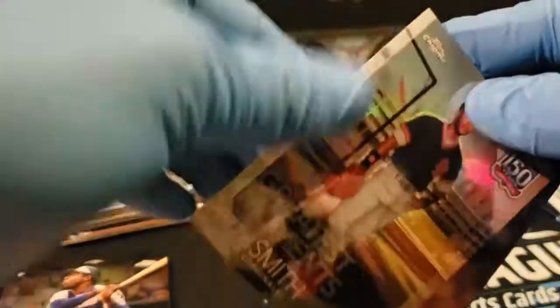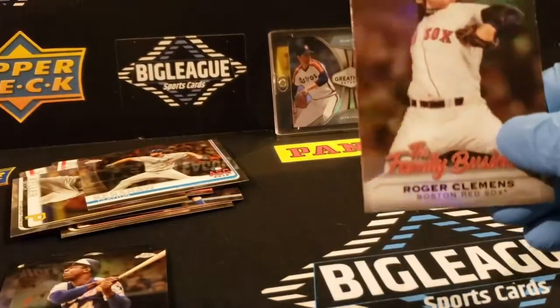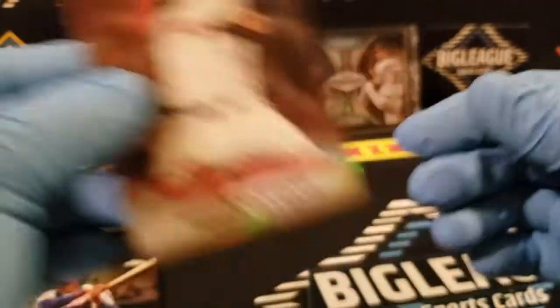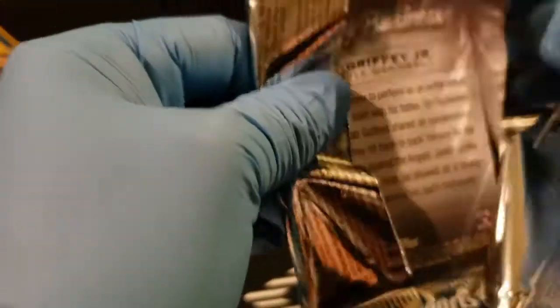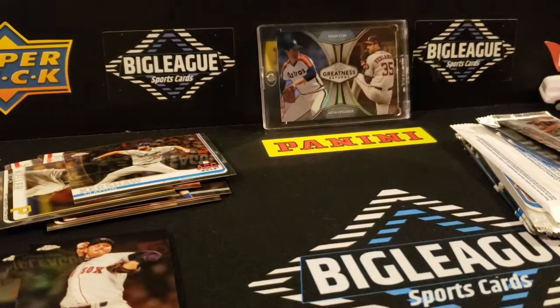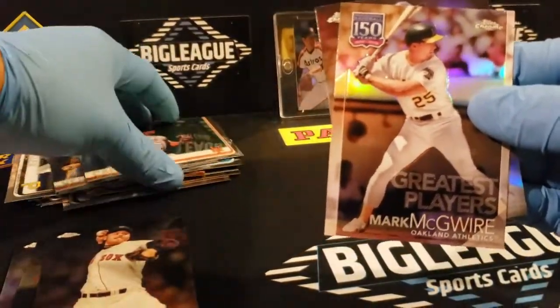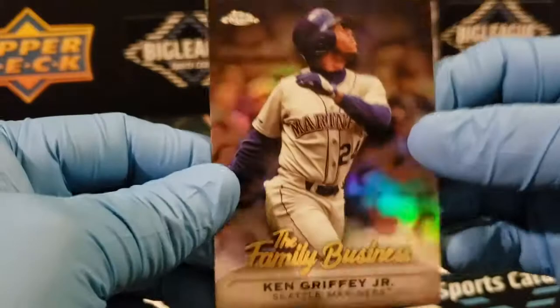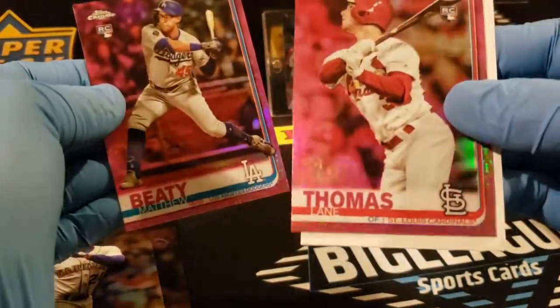Kershaw base, obviously a Kershaw All-Star game, 100 Greatest Ozzie Smith — that's nice, I haven't got that one yet. Got a piece of fuzz right there, got it right off. Clemens family business. Is there a family business in every pack of these? McGwire on his 50th, Griffey Jr. It seems like I'm getting duplicates of these all the time. One X-Fractor but nothing outrageous over here on this side. A nice Lane Thomas rookie pink — that's cool.